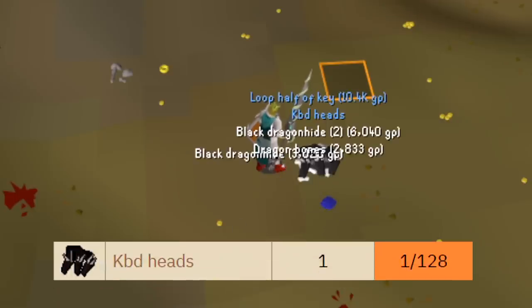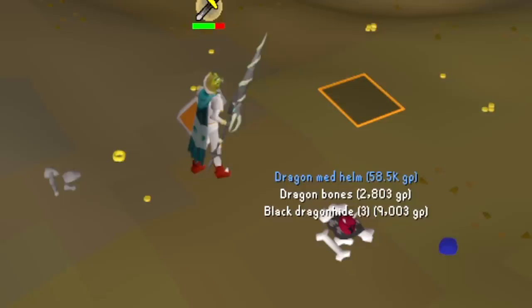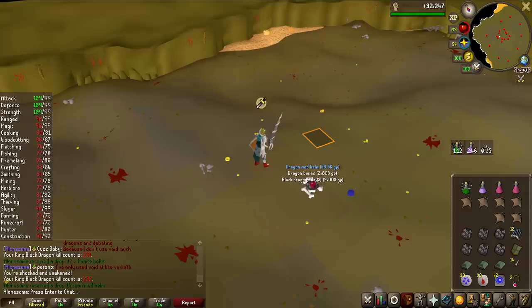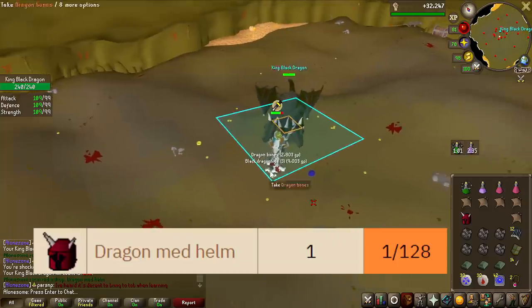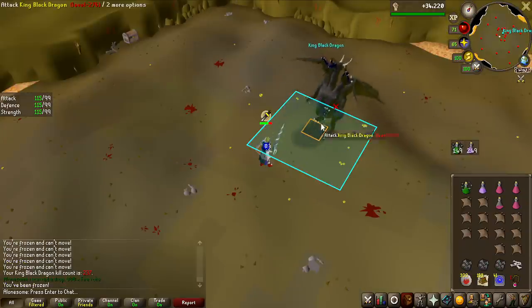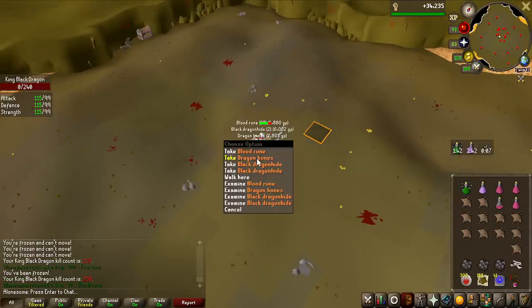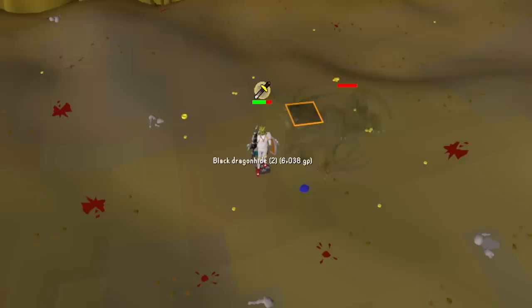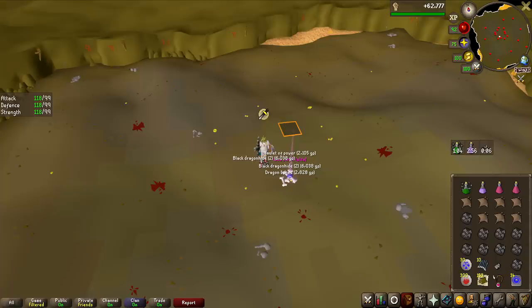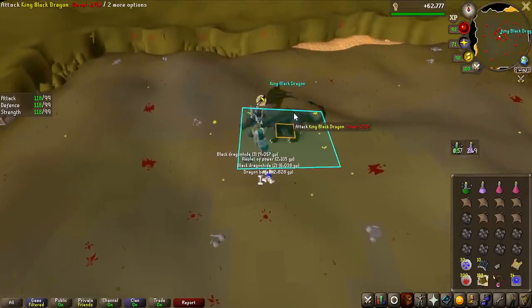We get another pair of KBD heads — I'll show you what I'm going to do with all of them at the end of the grind, we'll probably have a lot. I was waiting for the Dragon Med Helm drop; this was one of the few reliable ways back when this boss was released to get the Dragon Med Helm. It's a 1 in 128 drop rate, so not that rare and very cool to see. We're coming up on 100kc, and the money is actually better than expected — around 18k per kill without any rares. And the first elite clue scroll of the grind, which is about 1 in 450.